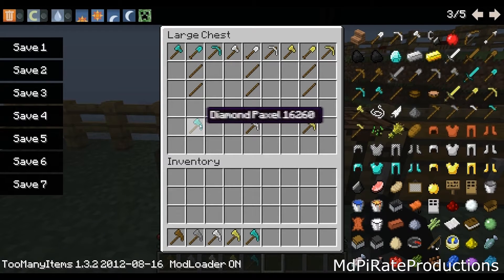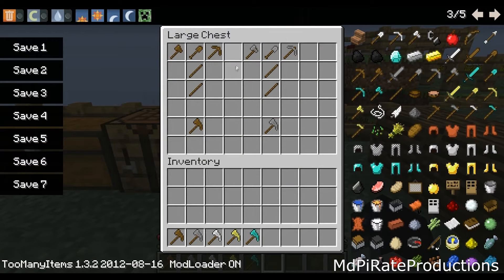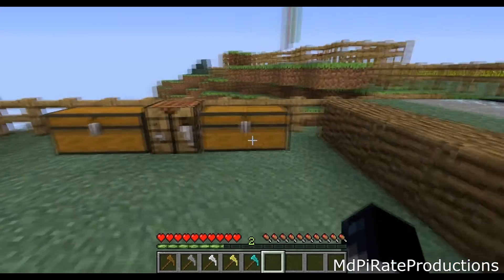Let me show you now. As you can see, any material will work — craft them like normal, just put them in the top. I believe it has to be in a specific order: axe, shovel, and then pickaxe. If you put them in a different order it doesn't actually work, so just remember that order and you'll be fine.